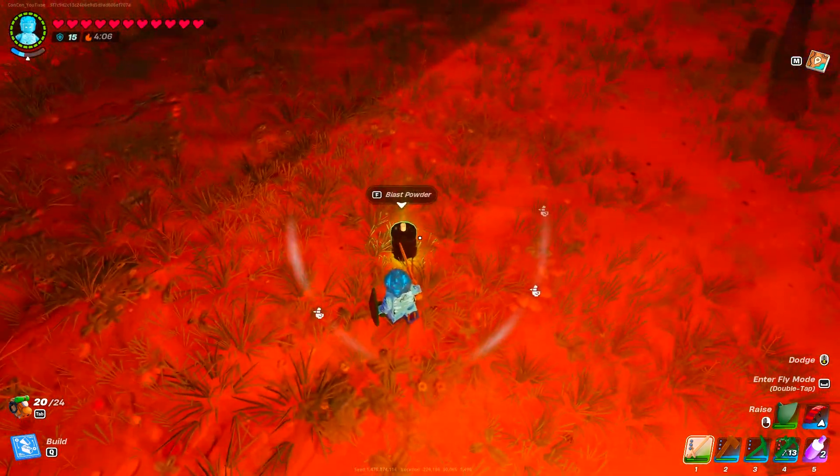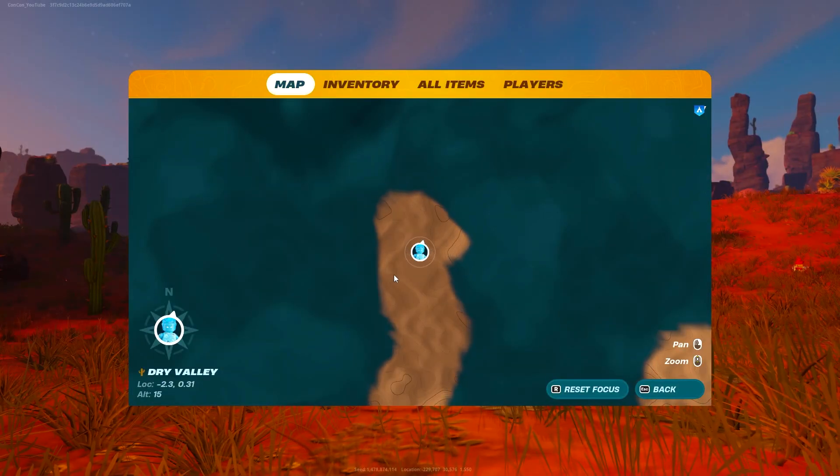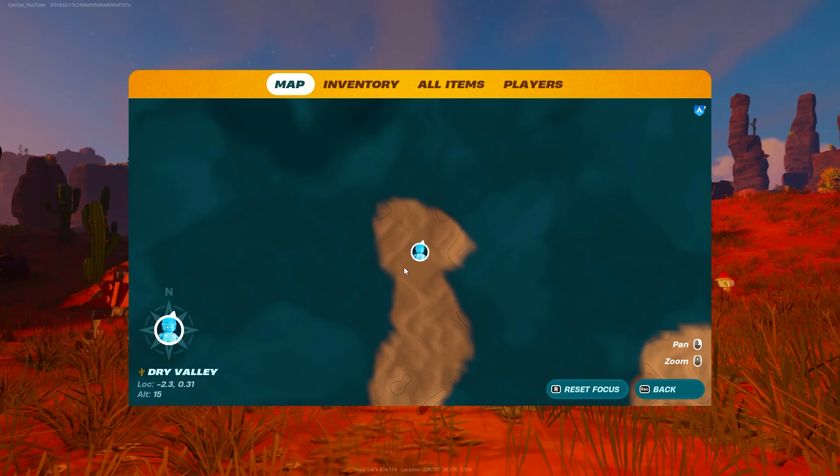In this video, I'm going to show you how you can get Bloss Powder in LEGO Fortnite. To do this, you will have to come to the Dry Valley Biome, the Desert Biome, and we're looking for a specific type of skeleton enemy, and I think they might only spawn at night.